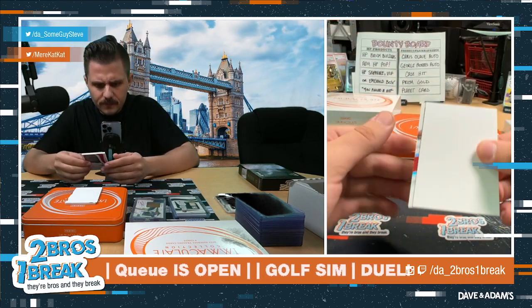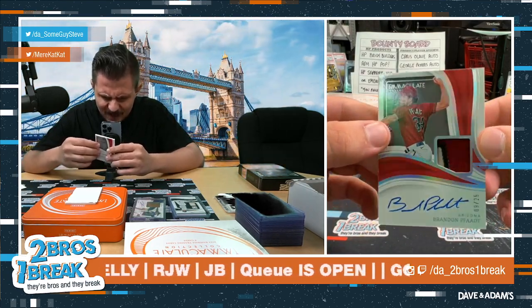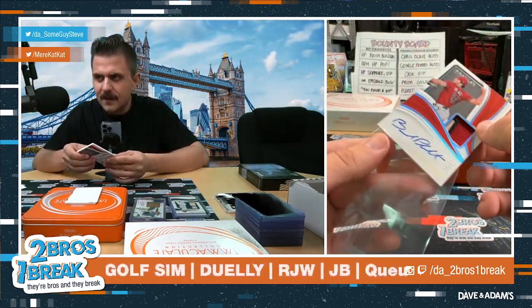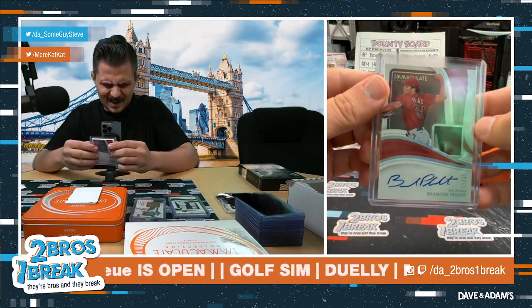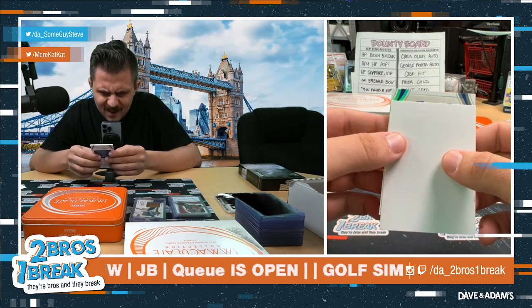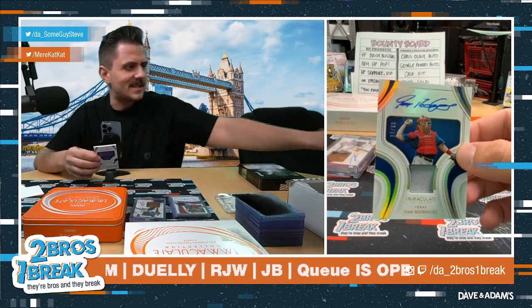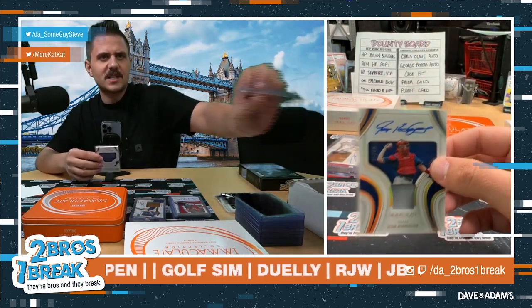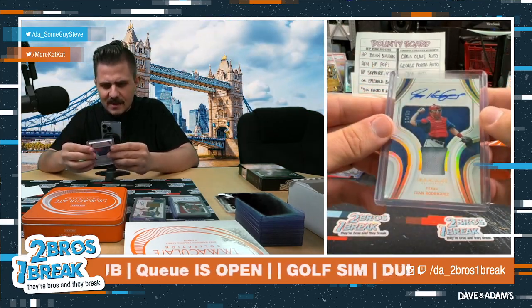Two cards left. Pitcher here — Brandon Pfaadt out of 25 with a sick patch, a sick Arizona patch on the card. And last card of the break — gold foil, we like that. Auto at the top, patch — wait, out of 10! Ivan Rodriguez patch auto — that's sick, a legend to close it out. Ivan Rodriguez patch auto numbered to 10 — little Pudge action, baby. Nine out of 10 on the Pudge patch auto.